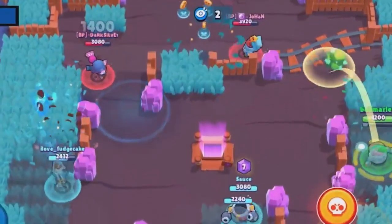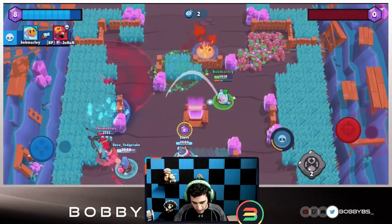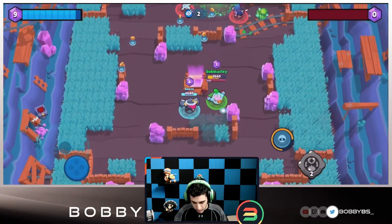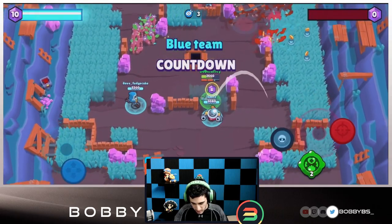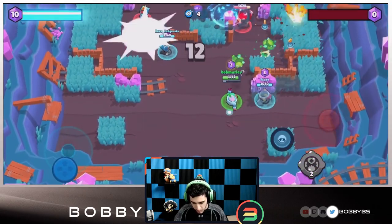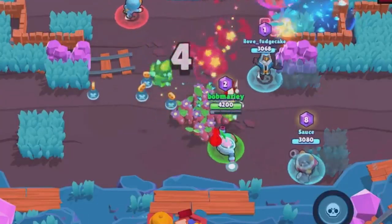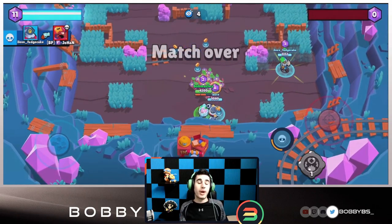I'm gonna just move back and put this wall right over here, not let the sandy try and hurt us. Now we're gonna help Fudge out with his lane — we're gonna get two taps and pick up that kill. It's currently nine to nothing, really well played. Just gotta figure out where this Tara is — ten to nothing lead looking really good. Sauce picks up a tick kill and Fudge finishes the sandy — that's a really quick 10-0.